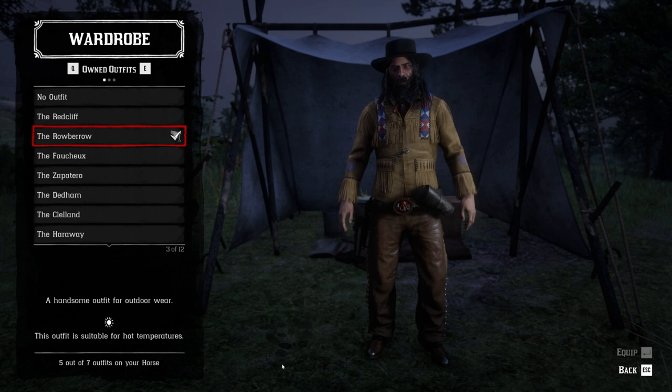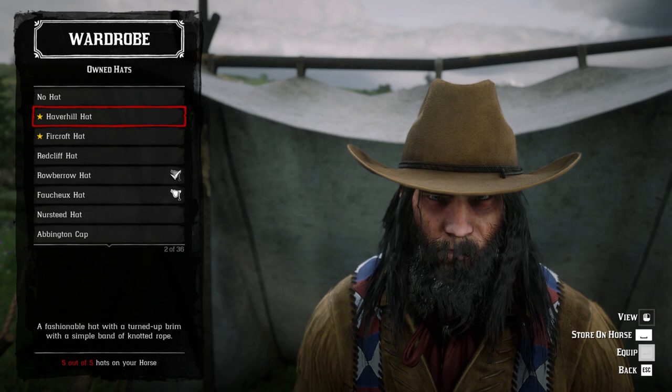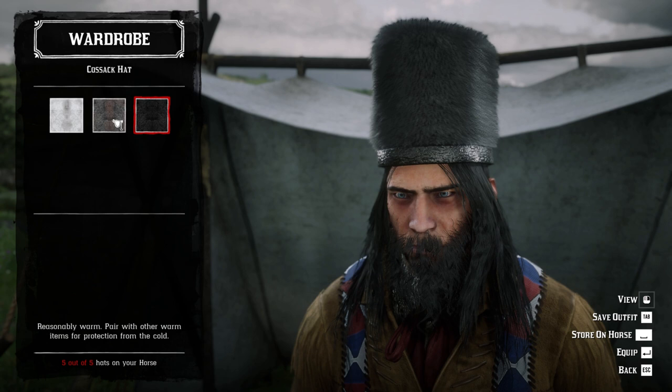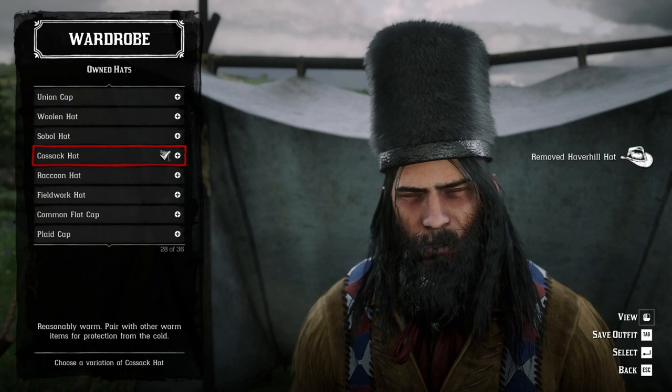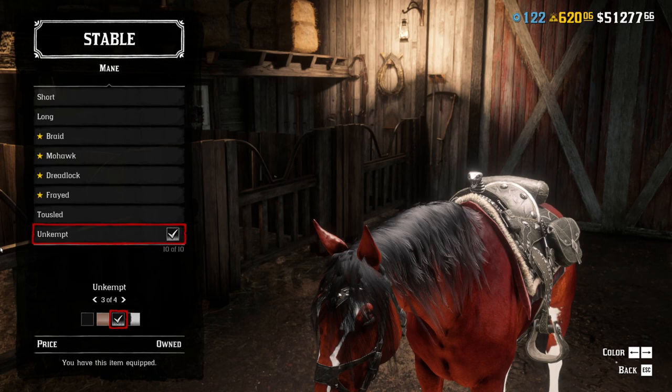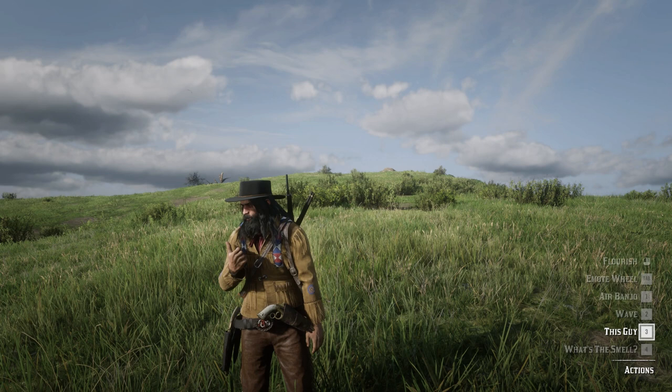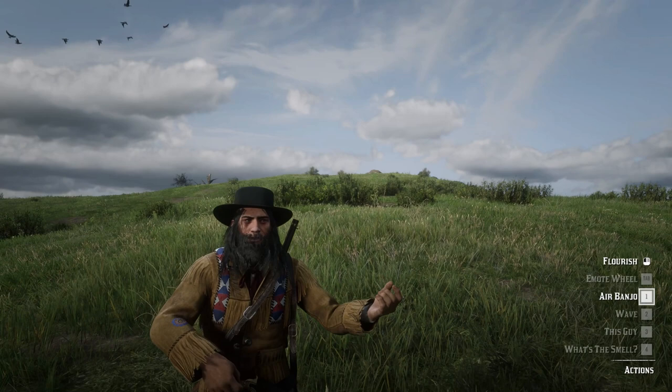I would rather use another reward from this Quick Draw Club called the Haver Hill hat — although if you've been watching this channel you know I'll probably just use the Cossack hat like with any of my outfits. But the Rowbarrow outfit is not the only reward, and not even the coolest one in my opinion. You're also going to receive new mane and tail colors for your horse. There are also two new emotes: the first is called 'This Guy,' where you're pointing at someone, and the second is called 'Air Banjo' — I actually enjoyed that one.